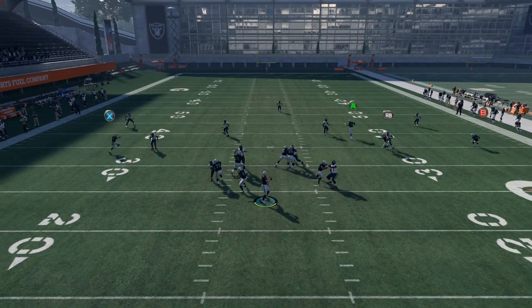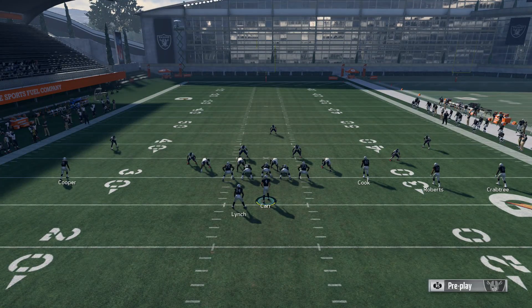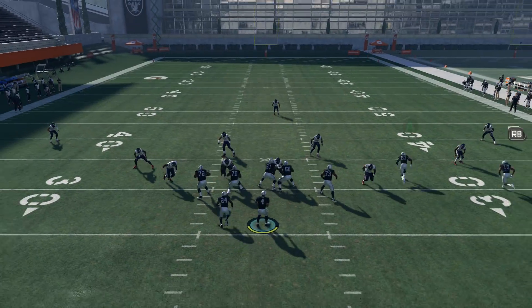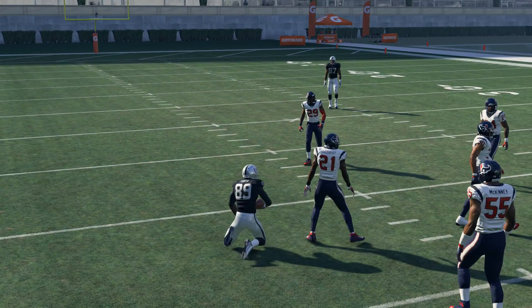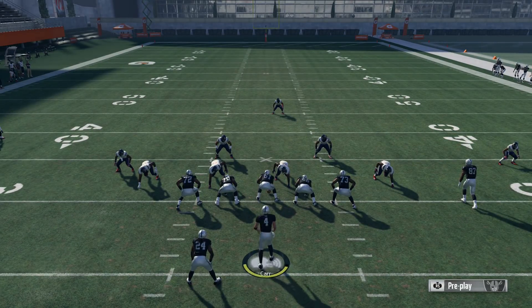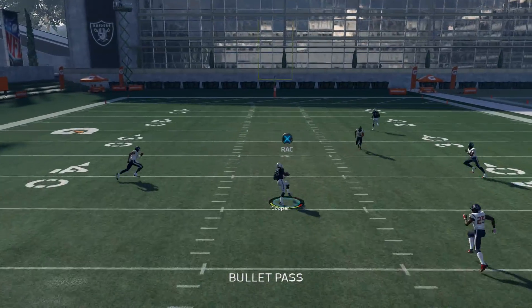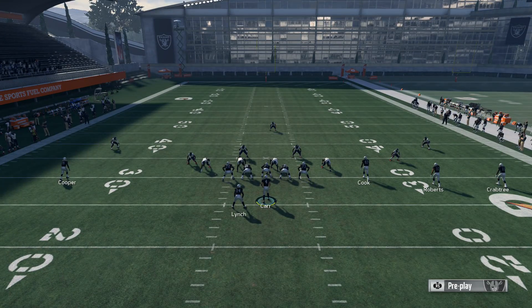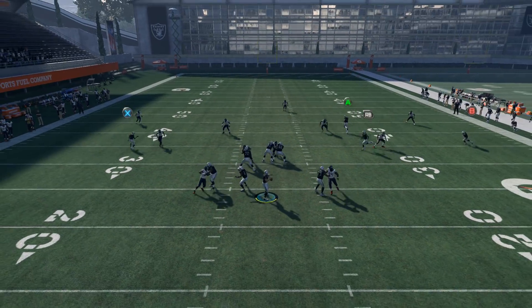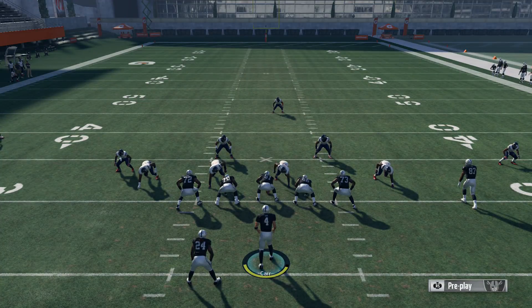What we're really looking for against the Cover 3 again is that streak up the seam and then the X receiver on the post — he is wide open. The check downs are exactly what they say they are: just check downs. You're not looking for huge gains with those routes — they're kind of just there to save you if the other two routes are not there. It's Stick Work guys with MaddenSchool.com, hope you enjoyed.